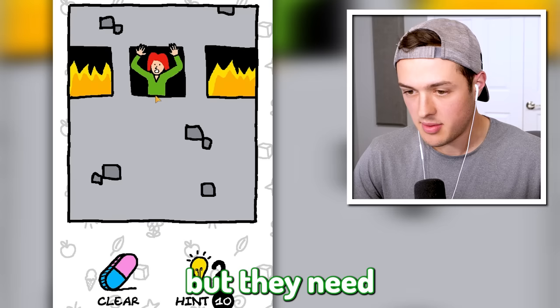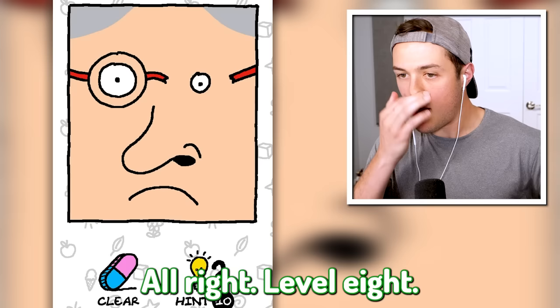This person is in a flaming building but they need a firefighter pole. There you go - or a rope I guess. I think anything works. Level eight - we need to draw